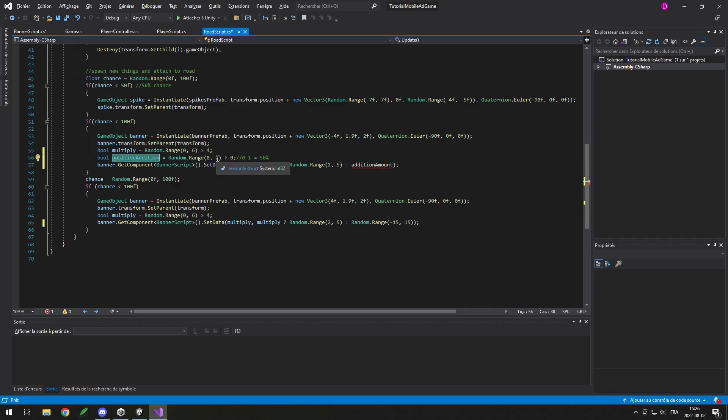If you want more positive chances you could do Random.Range(0, 4), so it's only negative if zero — about a 25% chance of negative. Adjust the number however you want. Then using a ternary-style if-else: if positiveAddition is true, do Random.Range(4, 15); if negative, do Random.Range(-4, -10). I don't really want minus 15 — that's too much. Then I can simply copy and paste that for the other banner on the right side.